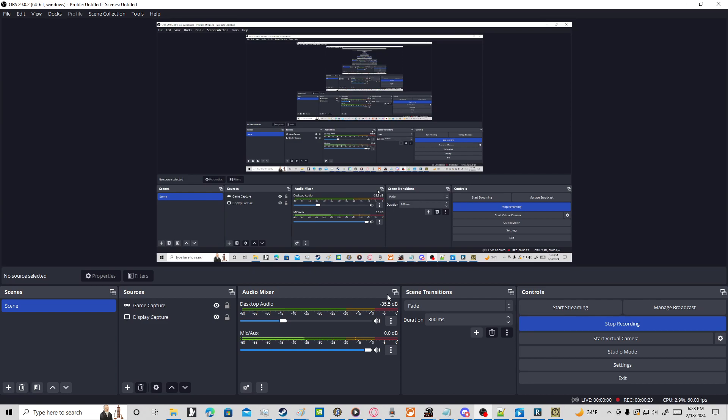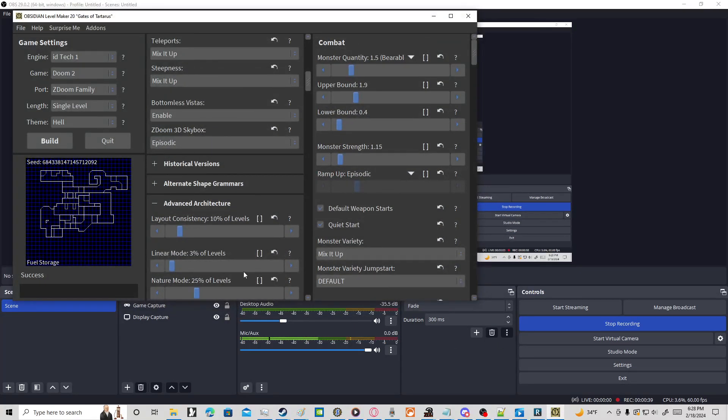But then I realized it would be pretty funny to use something for a video. Since it's basically a Doomtuber channel, I decided to use a Doom AI program. What is it? Well, let me introduce it to you. It's called Obsidian. It basically makes Doom WADs for you. I'm not even joking — this is real.